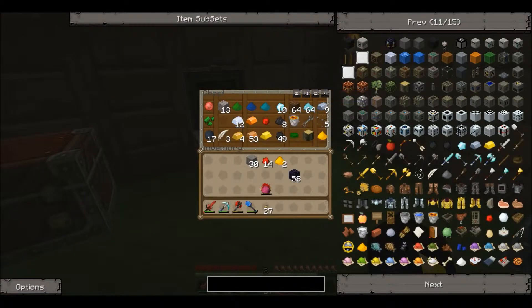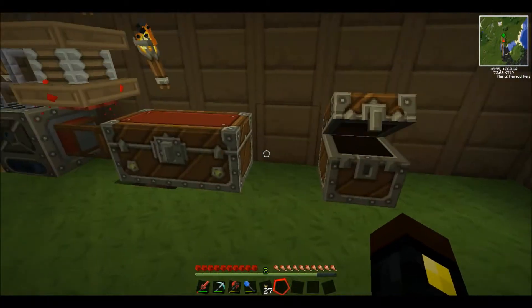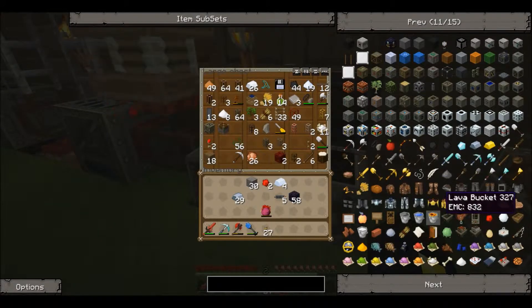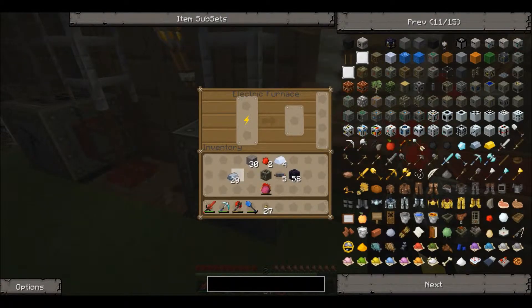I need iron — I'll put that back in there. I'll probably need redstone; I need two redstone. Four tin: one, two, three, four. A cable, a battery, and then refined iron. I need some iron — or it's refined iron. There's iron in there but not refined iron. I've got an iron furnace, didn't notice that. I'll just put some in — one, two, three.